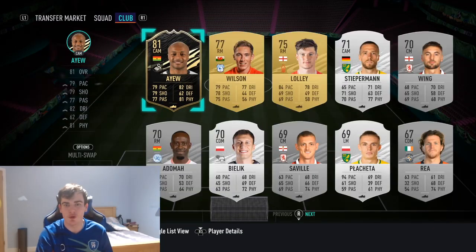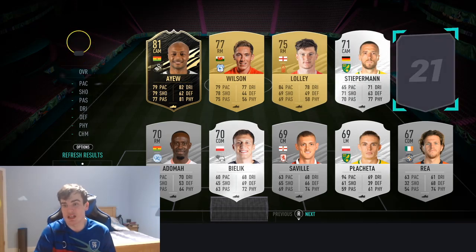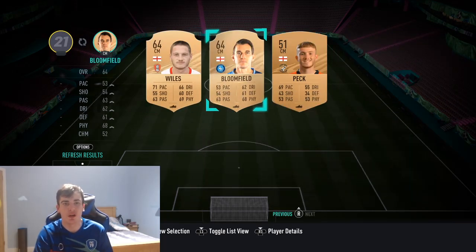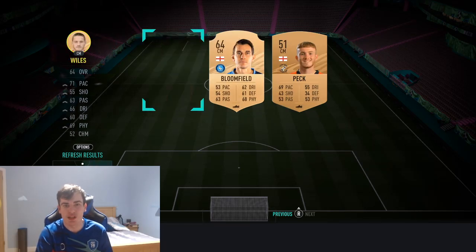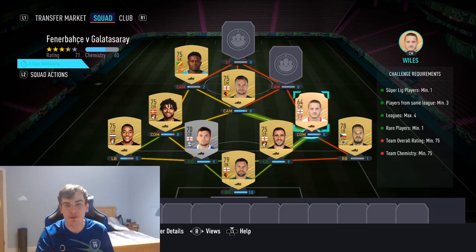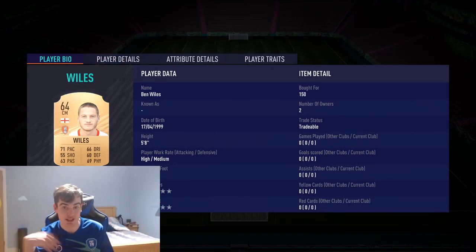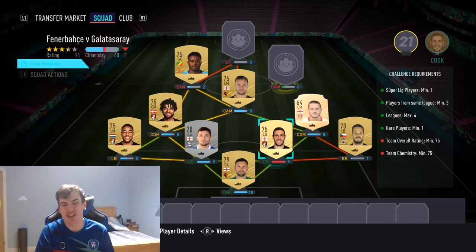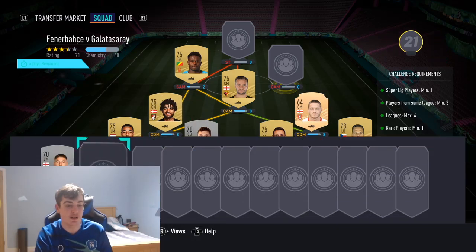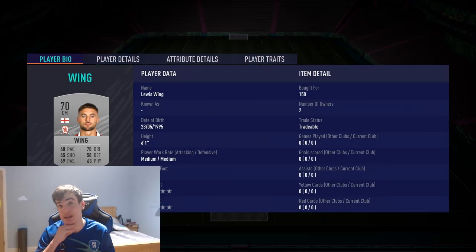Now we've just got silvers and bronzes. For the rare, you don't have to use the same one as me - any Championship rare will work. Get a bronze because they're cheaper. I'm going to use Wiles - Bloomfield is another option, but I'll use Ben Wiles at just 150 coins. Then we're getting Wing - Lewis Wing - sticking him in the last CAM position at 150 coins.